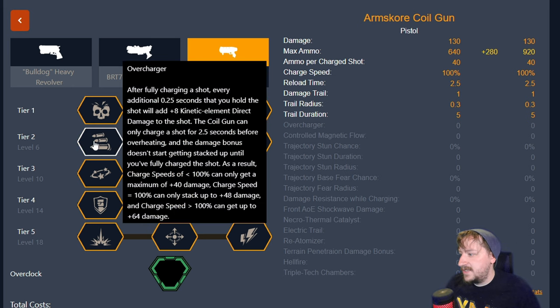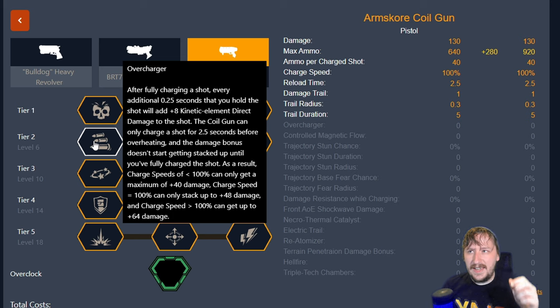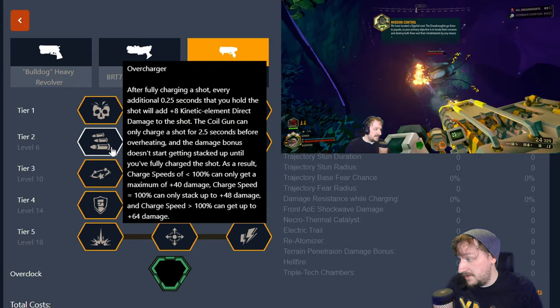In tier two, we have Overcharger — this is kind of an odd one with all the math it has. Lazy Maybe did a great video on how Overcharger works and I'd recommend checking that out for a full breakdown. Essentially, the longer you hold the charge shot while it's charging up, the more damage you will do. You can tell when you're at max charge by the light in front of the gun and by a yellow lightning stream going around it. If you get the timing down, Overcharger can be really useful and you can get even more damage out of the weapon.